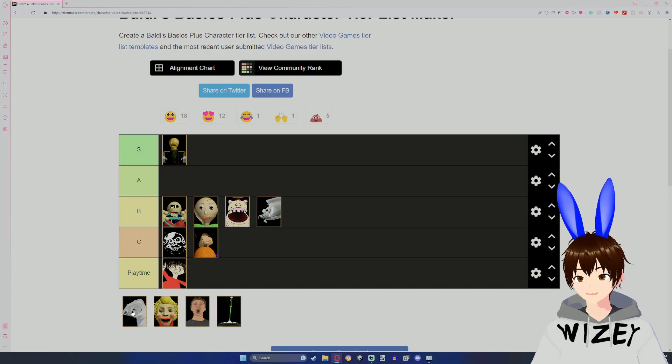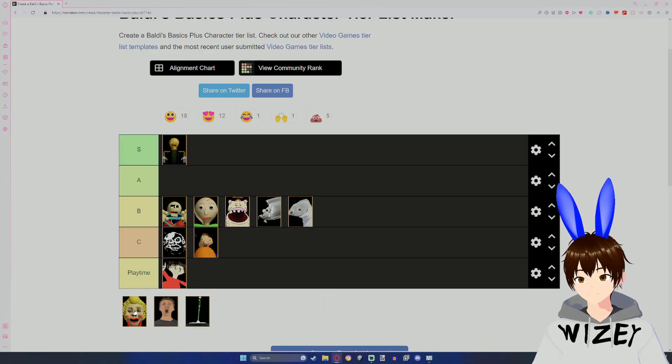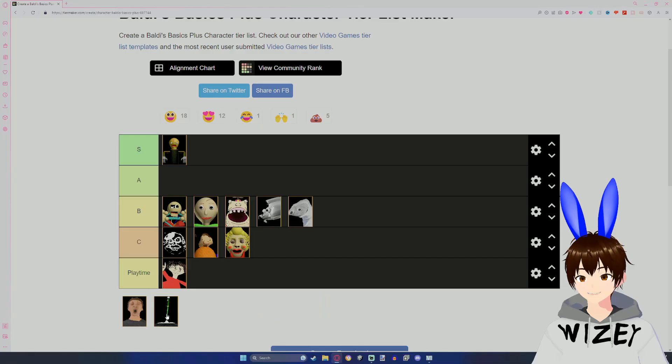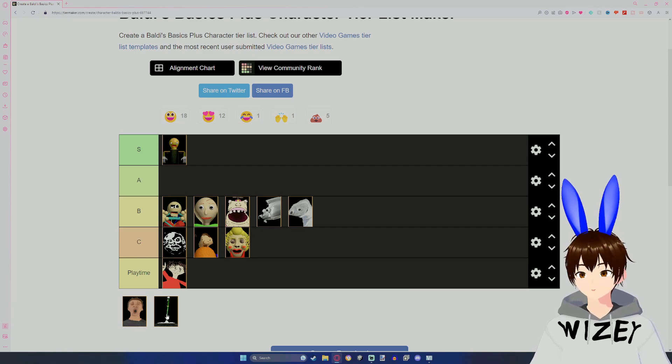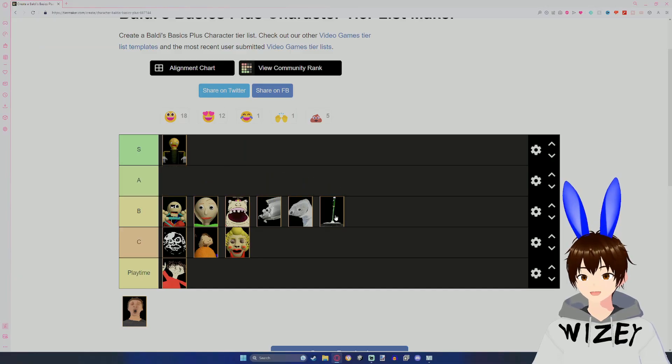Arts and Crafters is definitely a chaotic neutral of the schoolhouse, but he can definitely be annoying sometimes. He's going in B. Mrs. Pump is probably one of the scariest characters in the schoolhouse — C, pretty annoying. Gotta Sweep is a pretty good character when it comes to mechanics. He can sweep characters away, he can sweep you away, but he can also sweep you towards your destination sometimes, which is pretty useful. I'll put Gotta Sweep in B, and actually First Prize in A.